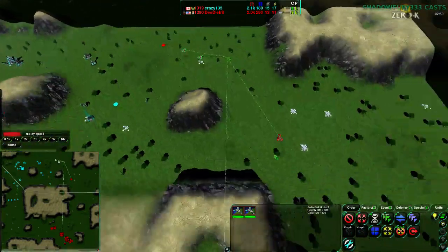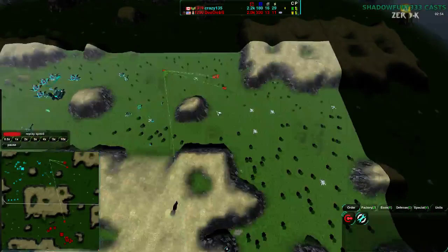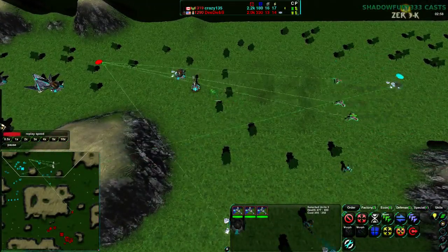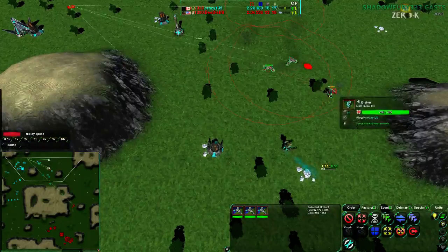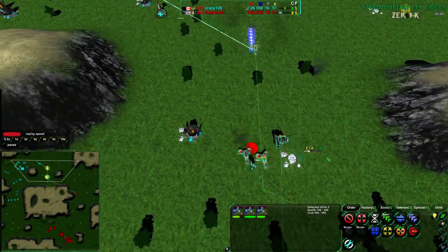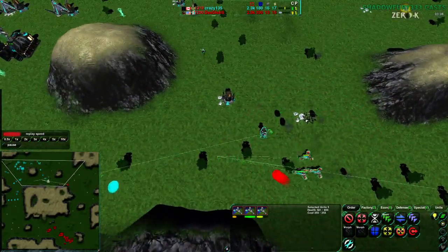Now Dee Deebs is coming in with three Scalpels along the north side of the map. A fourth will be following up to meet with them. The first three are going through and will be meeting a bit of resistance with this Lotus. However, not a whole lot — there's a Glaive as well, but that will go down. That does cause them to be on reload when they encounter the Lotus. Another Glaive coming in to help defend — it will not help. This Conjurer is going to die, and this Metal Extractor soon after.